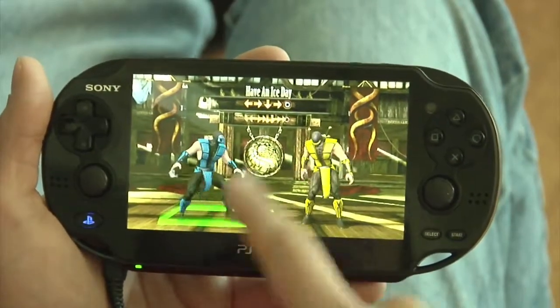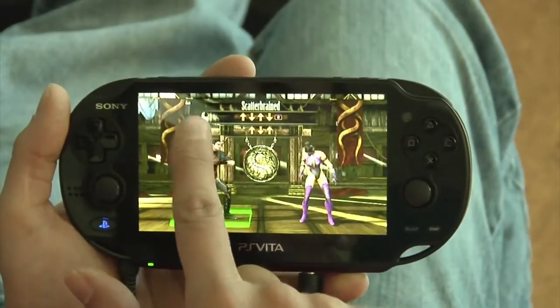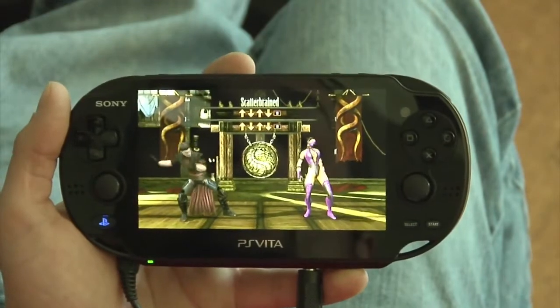One great thing we did with the Vita was we took a great feature from Mortal Kombat — Fatalities — and we added them to the touch screen. So a motion that was previously forward-back-forward front punch now doesn't use button input anymore; it's just forward-back-forward swipes on the touch screen.